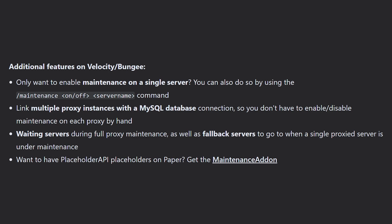For those running a server network like Velocity or BungeeCord, there are some additional features. With this command, you can enable maintenance on only a specific server — just do `/maintenance on` or `off` followed by the server name as set inside of your Velocity or BungeeCord config file. Only that singular server will be in maintenance, not the entire network.